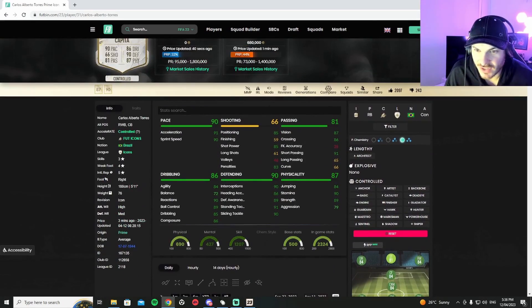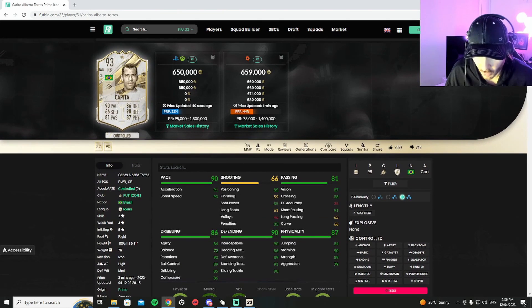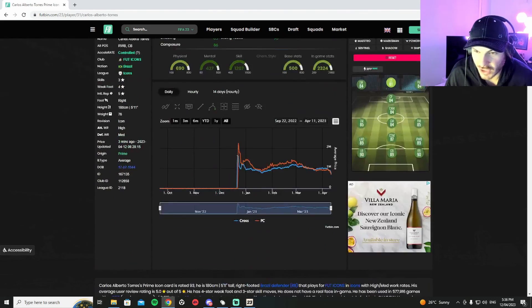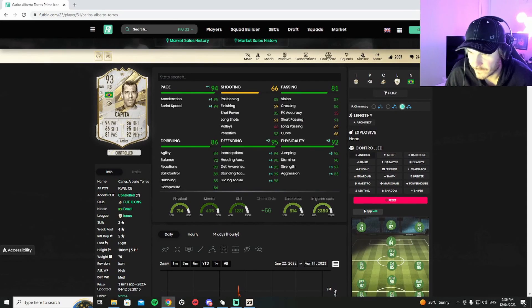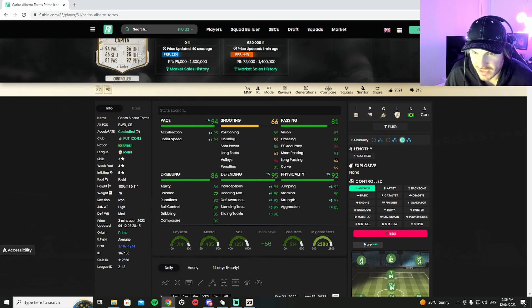Looking at the stats, he's got 90 acceleration, 90 sprint speed - looks really nice. 91 short passing for a center back is amazing. Agility 84, higher than 80 which is huge. Composure 86, reactions 90. Defending stats: 91 stand tackle, 90 interceptions, 90 sliding tackle, and 89 defensive awareness. Physicals: 90 stamina and 89 strength. This card looks absolutely cracked. I'm gonna put an anchor on him - that boosts him to 94 in-game as a center back, boosting his acceleration, sprint speed, defending stats, and physicals.